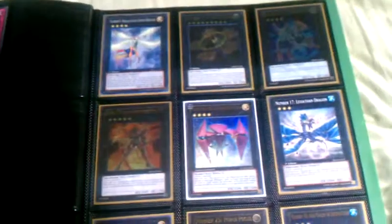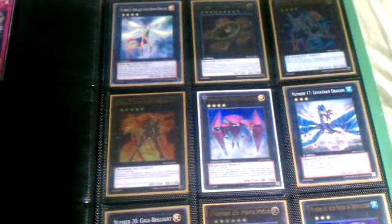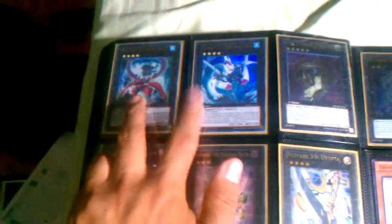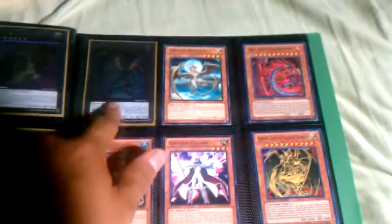Moving on to my Number Collection. Some of these are for trade, and sometimes I have to wait until I find the right rarity I'm looking for. The ones that are for trade are Number 10, 12, 17, 20, 25, 34, 32, and Chaos Number 32 — I'm looking for a Ghost Rare. Number 96 is also for trade.